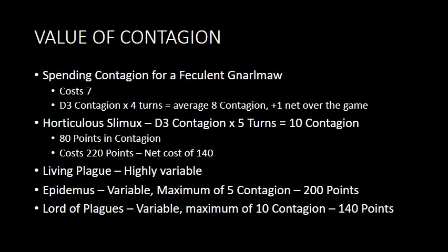Horticulous Slimux — he's giving you a free Feculent Gnarlemaw for the full five turns of the game, averaging 10 contagion per game, assuming it's unopposed. That contagion is worth about 80 points on average, and he's a 220-point hero currently, so he comes out to a net cost of about 140 points. Looking at his stat line, he would be outstanding at 140 points — he's got 8 wounds, a 3-up save, Disgustingly Resilient, and decent damage output. Getting a free Feculent Gnarlemaw and all that extra contagion is going to make him almost an auto-include in the future.